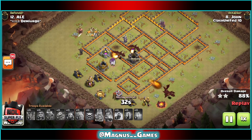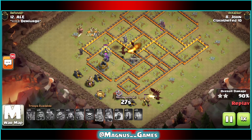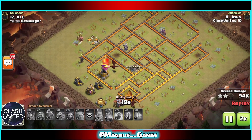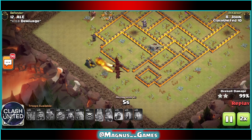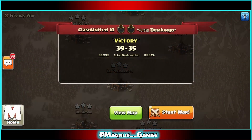With 30 seconds left on the clock, John's dragons will have to breathe through some pretty high hit point structures as we speed up the rest of this attack to bring in our third and final three star of the game. Clash United 10 kept the dream alive this war, keeping four stars between them and Demiurgo, and prepared for their last regular war match of the season against X Business.